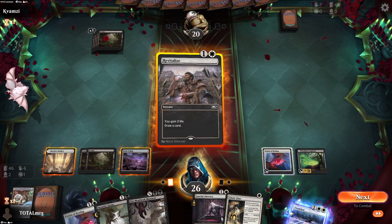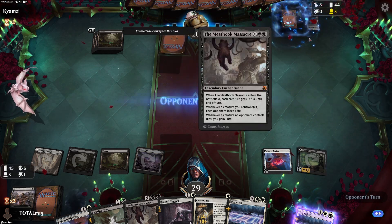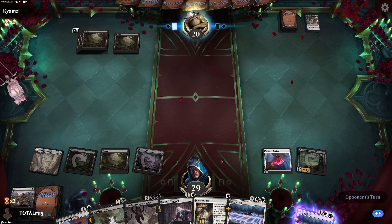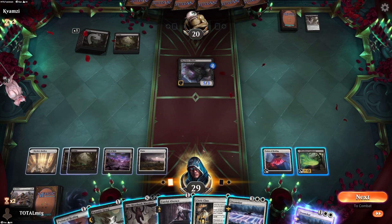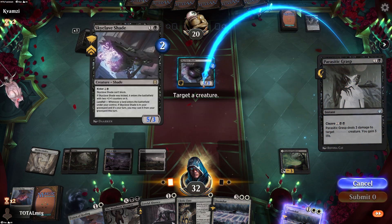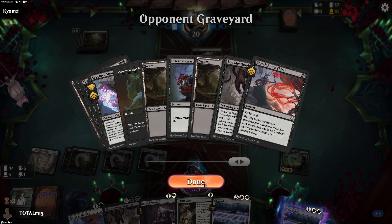We need to draw cards so let's go here. Nothing from opponent. Let's mill and then hopefully get an idea of what's coming - land, land, removal, removal, more removal that does nothing against us. We're going to mill them. Professor Ronics will be a problem. Skyclave Shade - that's a 5/3. We've got so much life. Let's activate - kill, gain some more life, mill some more.